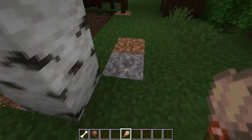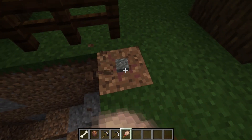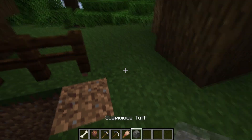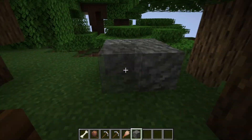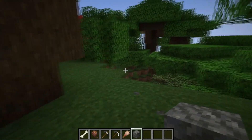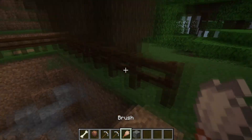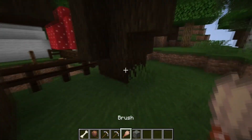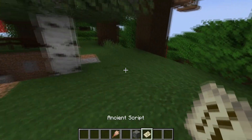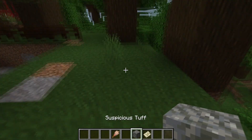There are also two new items that you can find in dig site loot tables. The first one, as you can see right here, is suspicious tuff. The other item you can find is the ancient script. We'll cover what both of those do in just a second.